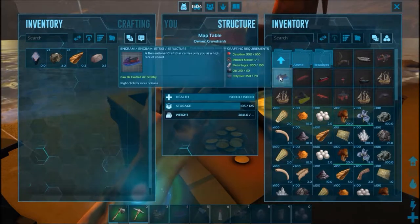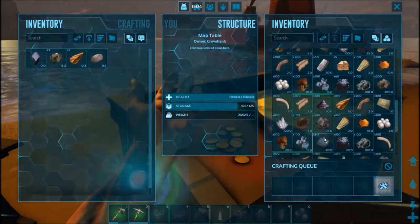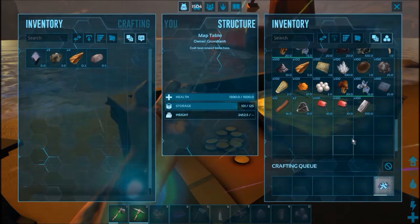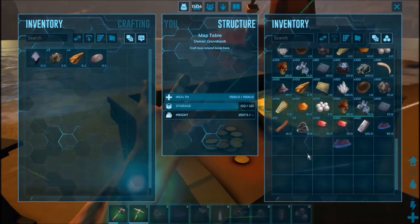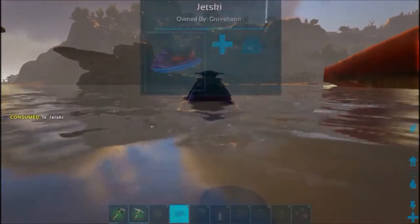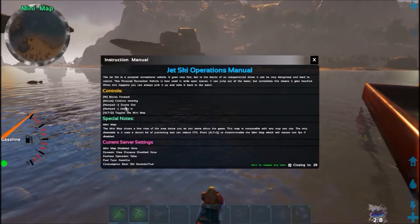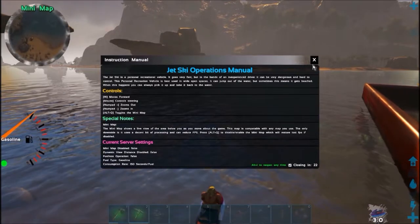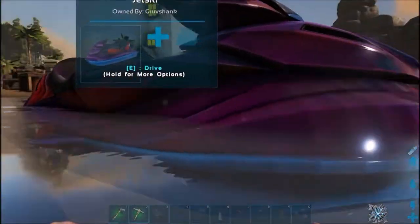The reason why I cheated and got all this stuff is for something I'm going to be messing with later in a different video. I want to see how the jet ski works. Alright — that moves forward with W. So I was holding W. It is gasoline!